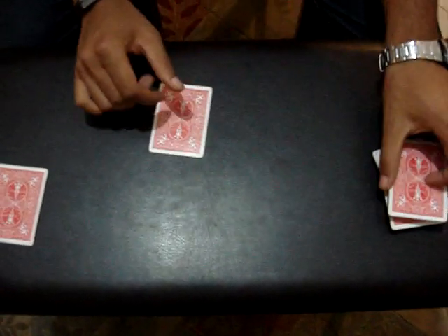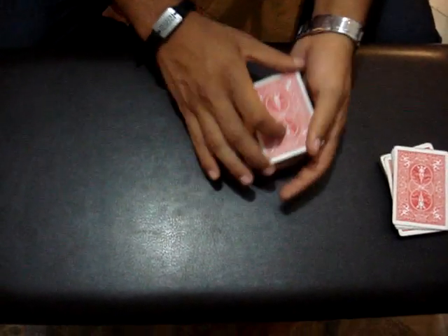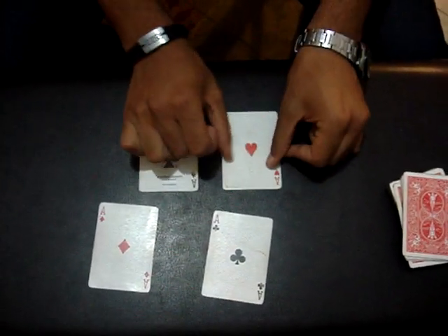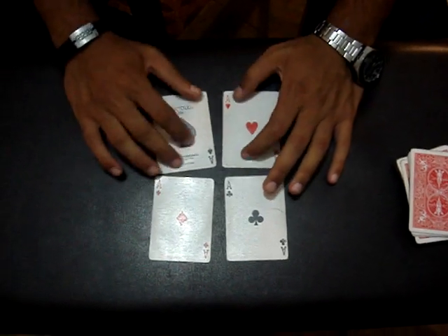Now I'll take these four cards and set them on the deck. So I have an Ace of Hearts on the left. I'll take it with the Ace of Spades. Give just a magical shake like this. And I have not only one, but two, three, four Aces again. This was Progressive Assembly. Thank you so much.